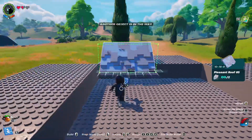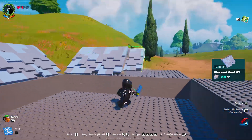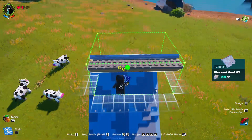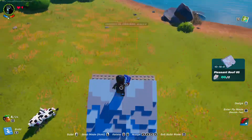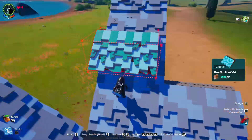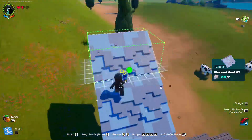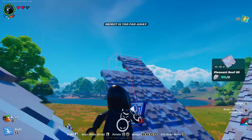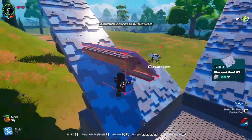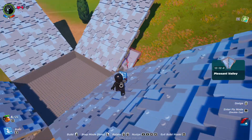You can go higher if you want, but 6 seems to work just fine. Now go ahead and grab yourself the pleasant valley corner piece and go 6 high with these as well.